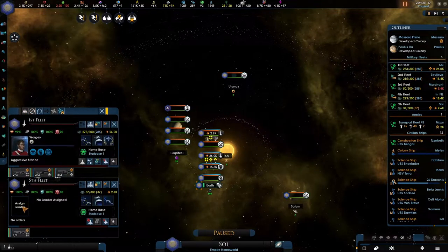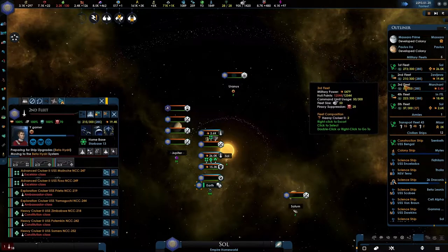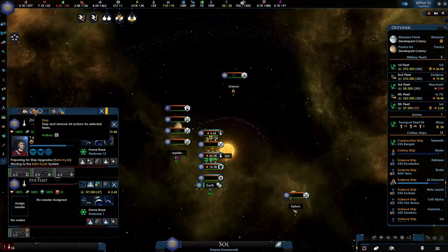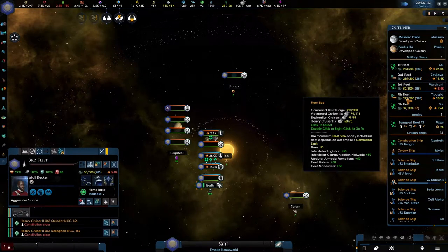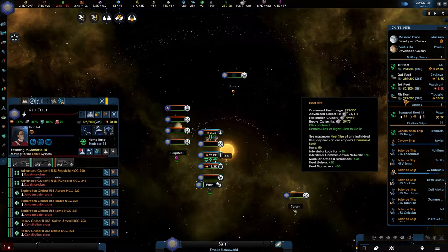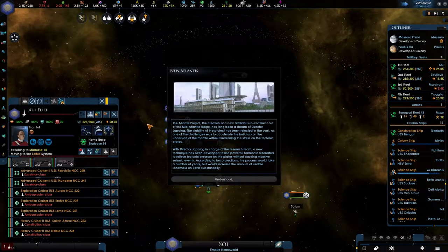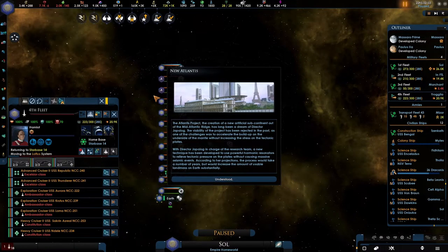Something is not going very right at the moment, which is definitely a problem. Let's merge these two together because he still didn't upgrade, and we're not going to be upgrading him until we actually know what's going on. There is apparently a new project — the Atlantis project, the creation of a new artificial subcontinent out of the mid-galactic rich.